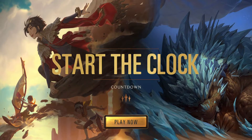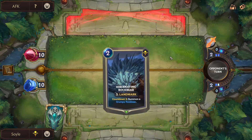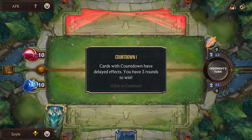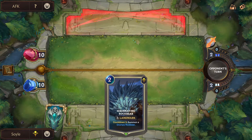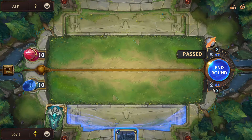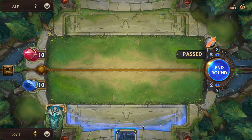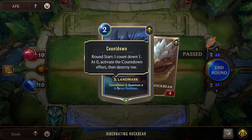Play now. So what do we gotta do? Countdown one — cards with countdown have delayed effects. You have three rounds to win. We have a Hibernating Rock Bear over here, which is a landmark that uses normal mana, not spell mana. It has the effect 'Countdown 3: Summon a Grumpy Rock Bear.' Countdown is explained here again: at round start, count down one; at zero, activate the countdown effect, then destroy me.